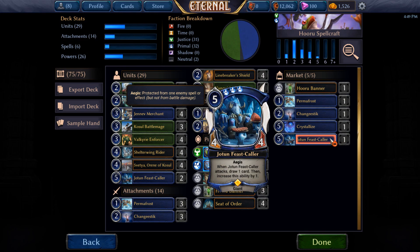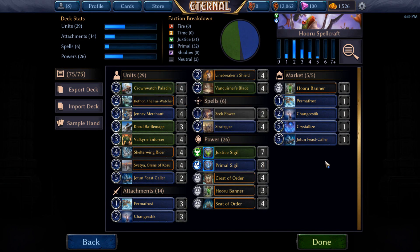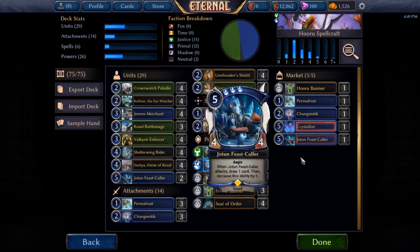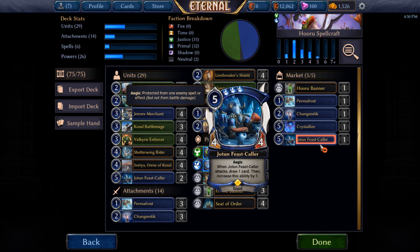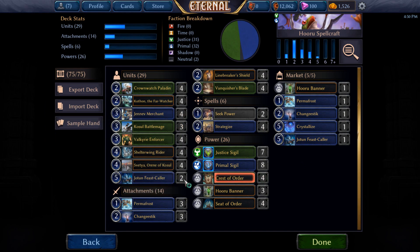The last thing we have is another Feastcaller. I'm not sure if I want this in there — it's a really high impact card if you can get it attacking, which is a little tough right now with a lot of big time units. Hopefully once you're at five, you might have Vanquisher's Blades or Linebreaker's Shields to stun or remove them, or Permafrost them out of the way. Another card I've seen out of the market is Scourge of Frosthome — a 10-cost 8/8 that stops your opponent from playing any spells. It's probably a little expensive for this deck, but in a corner case where you go into a really long grindy game — for example, there's a Justice-Primal-Shadow control deck running around that plays almost no units — you can just jam a Scourge of Frosthome and they just can't beat it. Those decks will grind you long enough that you can get up to a really high power count, even in a deck like this.